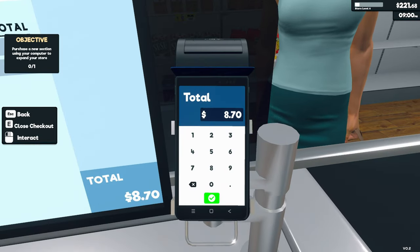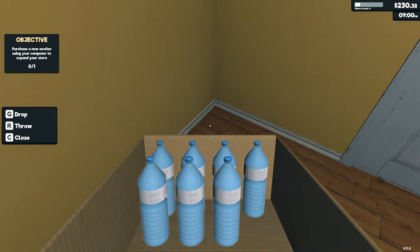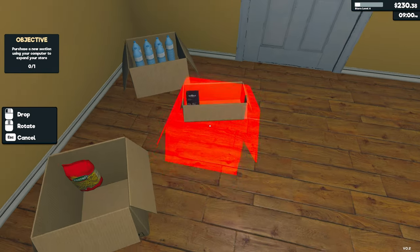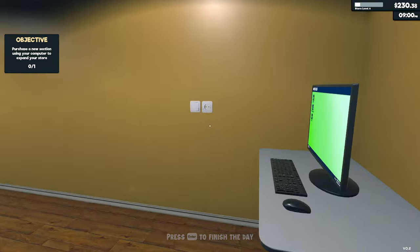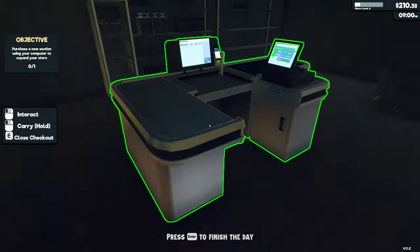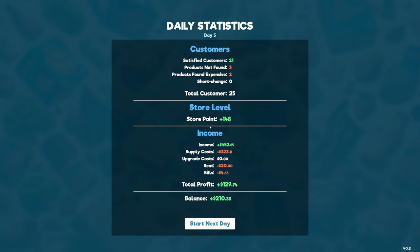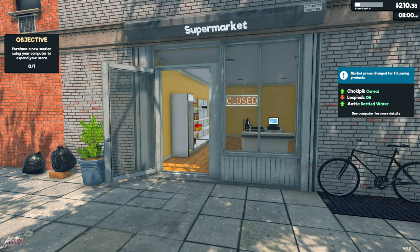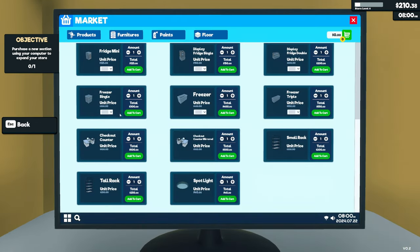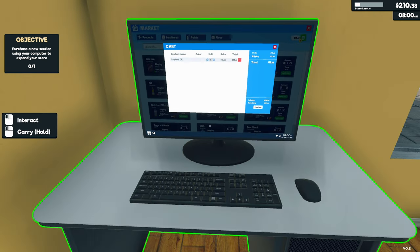Late night shoppers don't tend to buy as much — just calling in for odds and sods. We're inventing whole life stories for these people. We should pay our bills — rent and electricity will get paid automatically. 148 dollars profit today. Cereal has gone up, oil has come down, bottled water has gone up. Let's buy some oil.